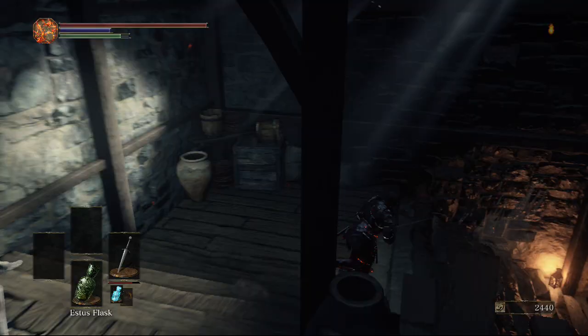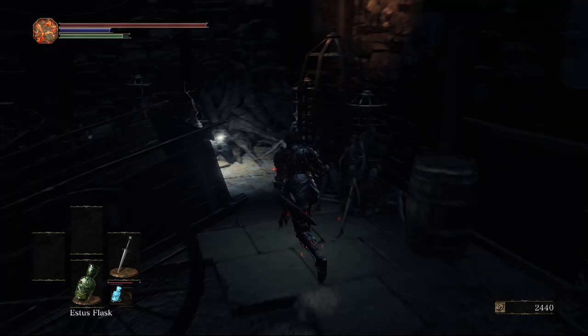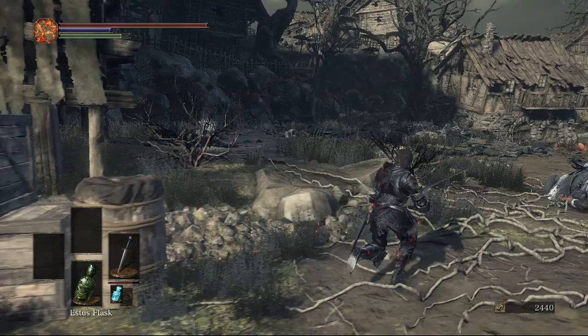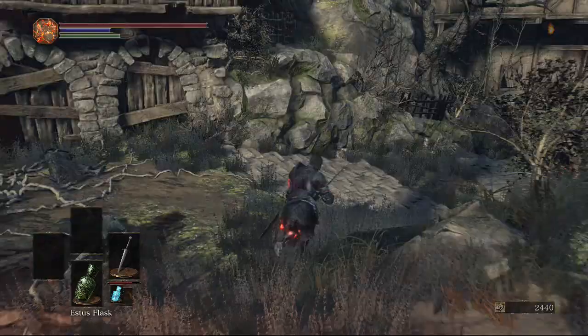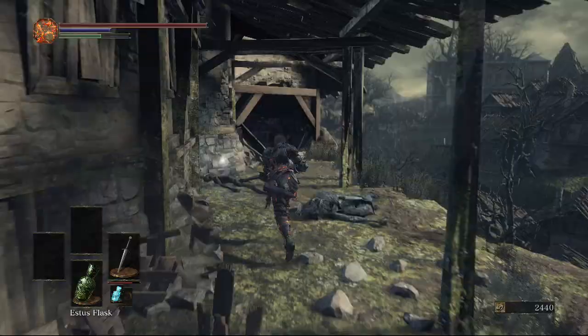Heading back into the building there's going to be some Charcoal Pine Resin just there, and there's going to be like three enemies that will ambush you here so just be careful. There's going to be some more charcoal in the corner. Heading out of this building we're going to come to the center of the map where there's this big ritual going on and there's loads of witches. Just be careful as we pick up Loretta's Bone — we'll be talking about that at the end of the video. There's a Titanite Shard just there, and over here by this gate there's another bonfire. There's another item behind the tree which is an Ember.